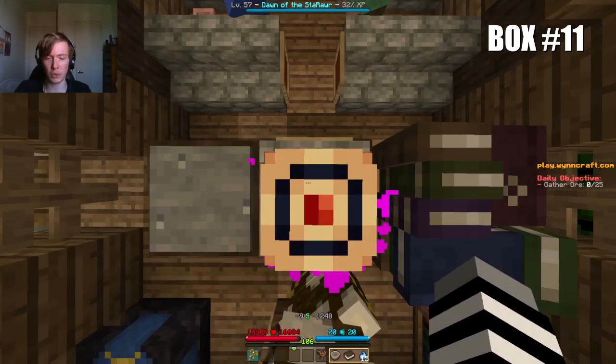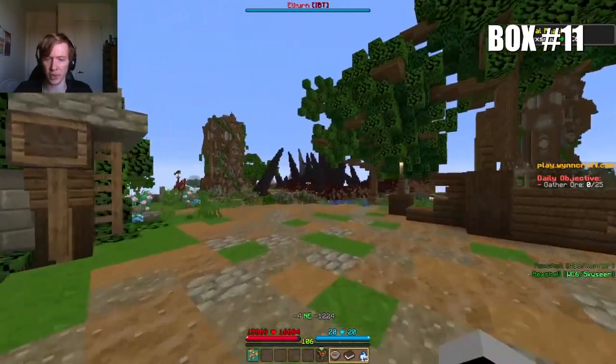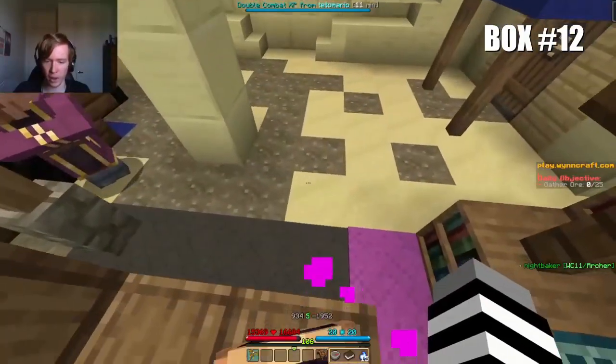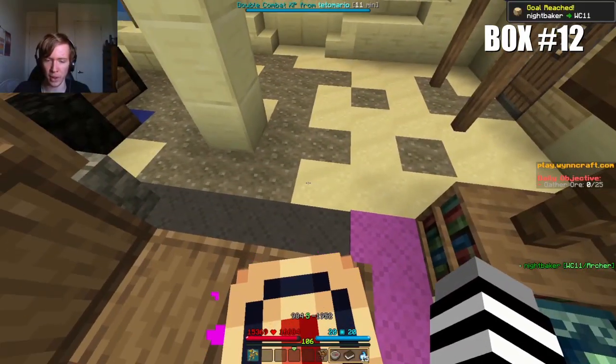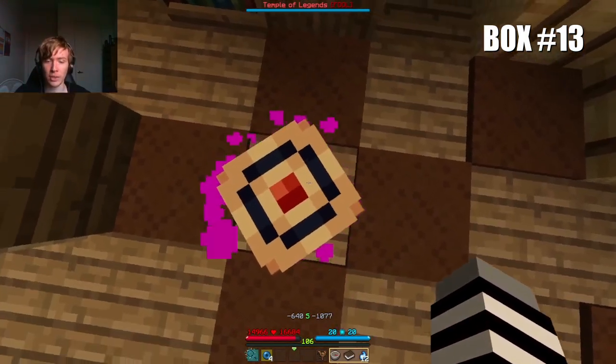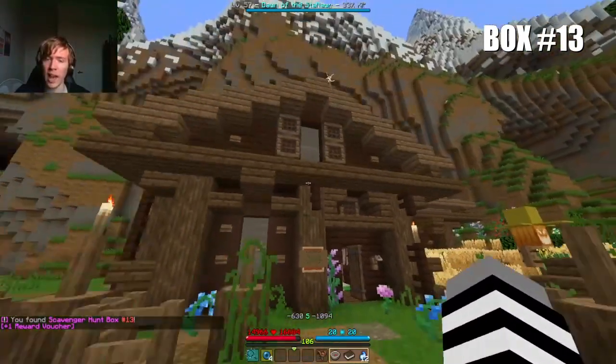At the coordinates minus 9, minus 1248, inside of Elkern's church, right next to the Roots of Corruption, within the City of the Sands, at the exact coordinates of 934, minus 1942. Reward box 13 is at coordinates 640, minus 1077, hidden inside an obscure building called the Littlewood Cabin. The cabin is basically right behind the Time Valley.